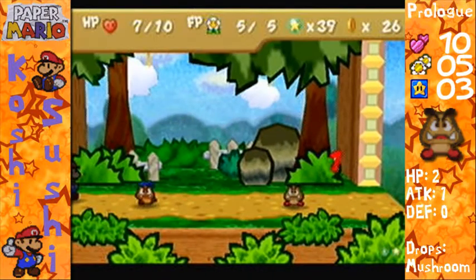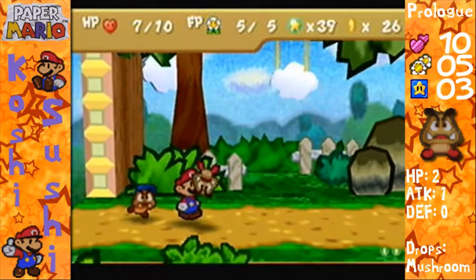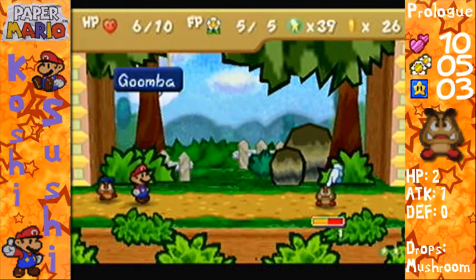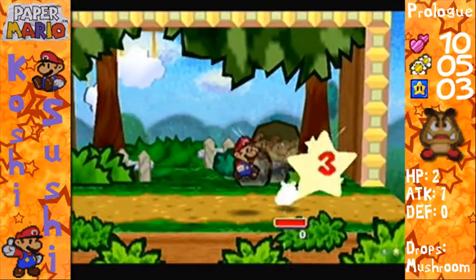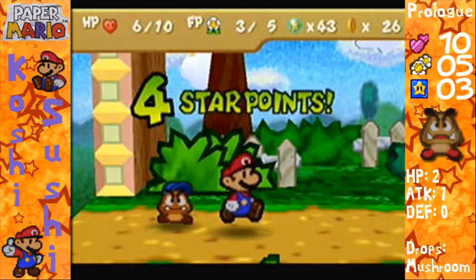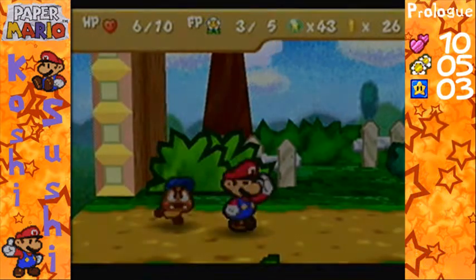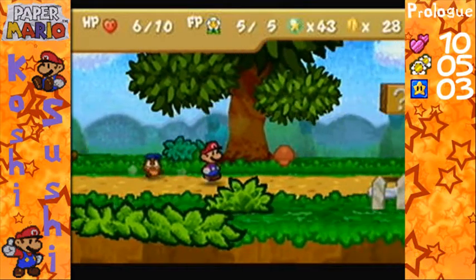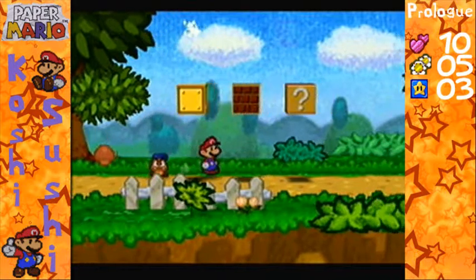I'm going to show the effects of Power Jump. Power Jump is the badge we just put on — if you use it, it does three damage, much stronger, kills Goombas in one hit. We're running low on time now so we could just end it here. By the way, these are all coins, and I'll see you guys later on more Paper Mario.